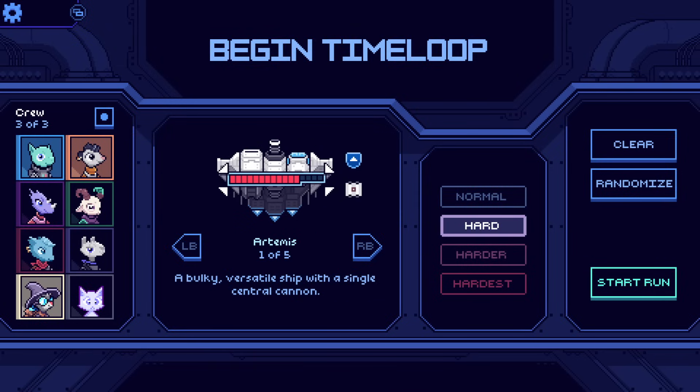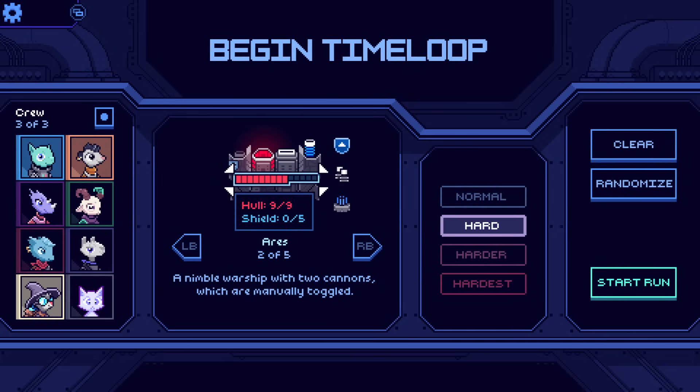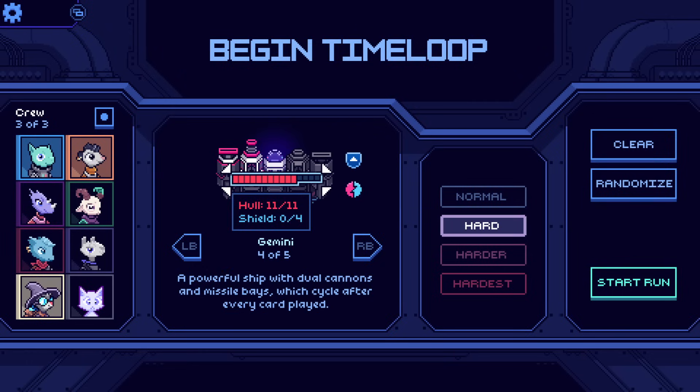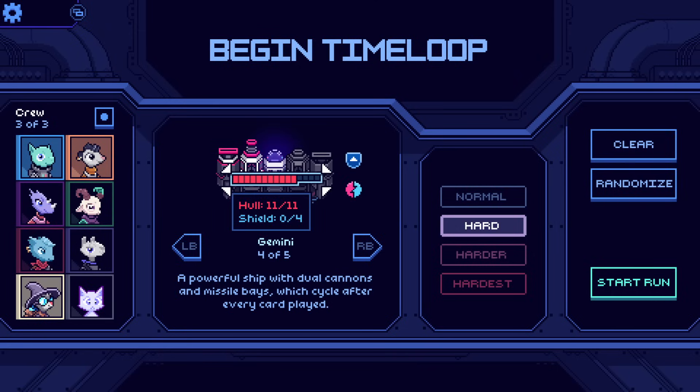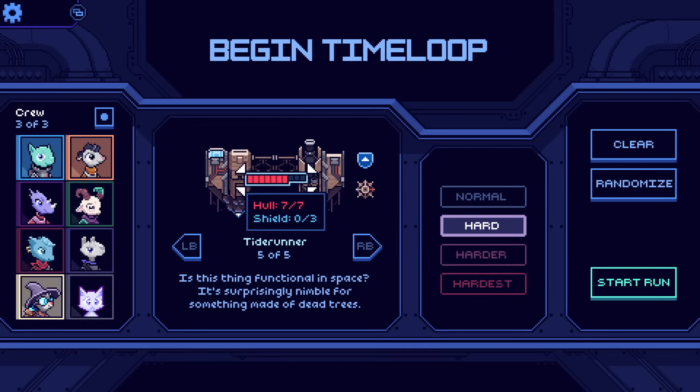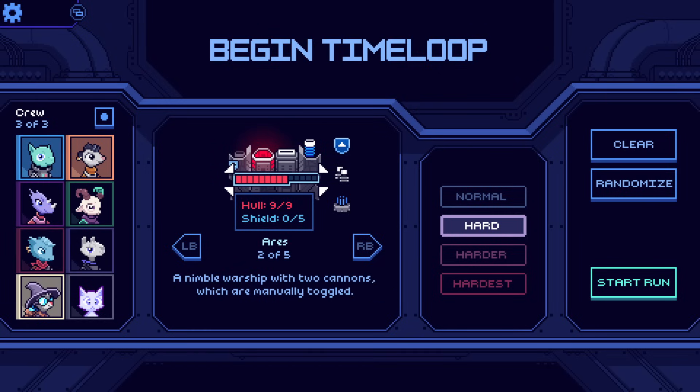The Jupiter is probably my favorite ship, but I don't know if I'll take it this time. The Artemis is a straightforward one. The Ares — there's one where you manually toggle the cannons, that's the Ares. Then there's the Gemini where they automatically change. The one where you manually toggle them is really powerful. The Gemini is a bit of a head fuck to play with honestly, because every time you play a card they switch, and it's very common to be making a plan and realize you've got the cadence off by one. Maybe yeah, let's do Ares.